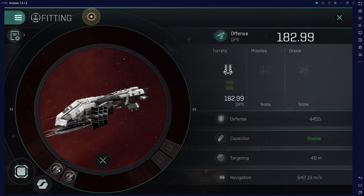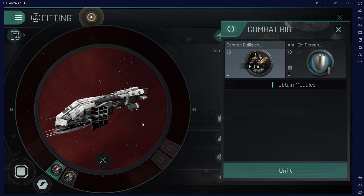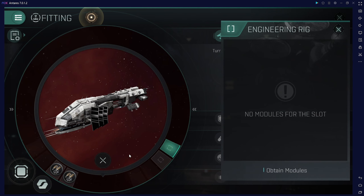Here we will use a cannon collision and ambit extension rig, and here I usually put a rig for the speed of the ship and to turn around.